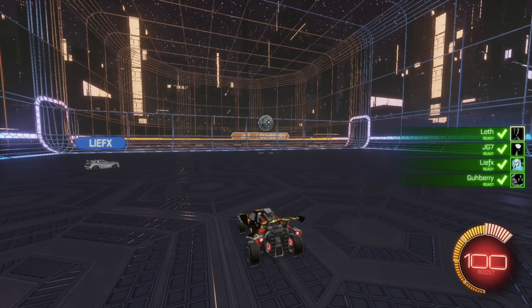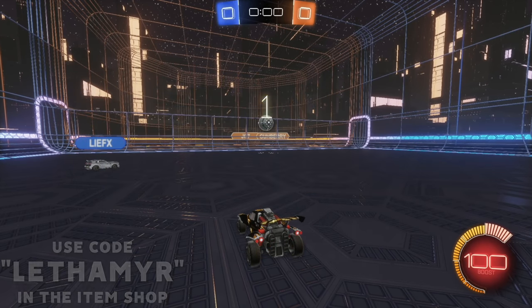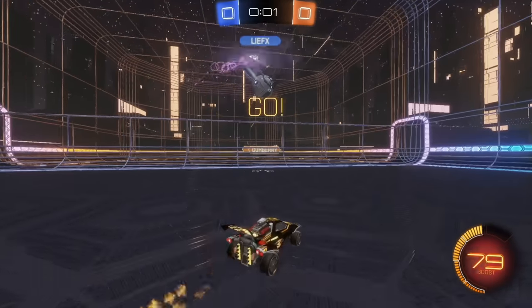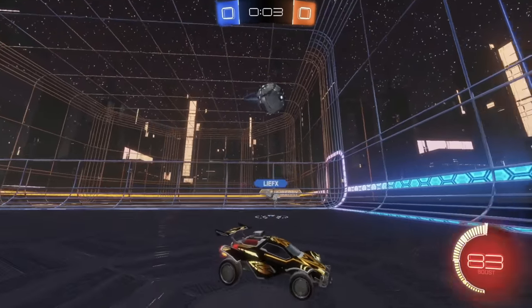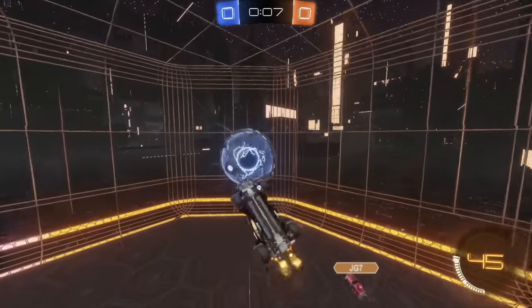Yeah, go for it. No, you go for it. My tag — I'm weak without it. Oh, your tag? You don't have your tag? Yeah, it goes up because of drop shot. Threw me off. Okay, as long as it's on our side. They can cross sides. Dude, I thought there was going to be a wall there.